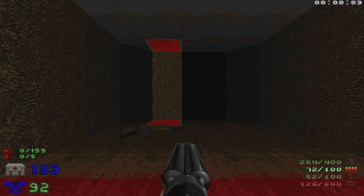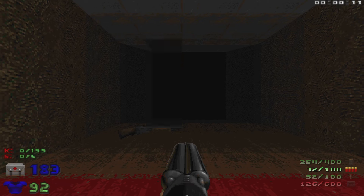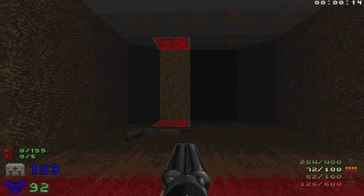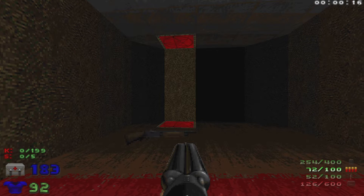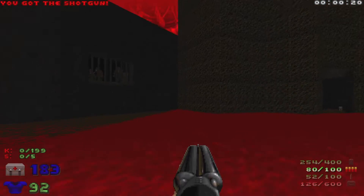Welcome back to my 100% playthrough of Doom 2: The Way Id Did on Ultra Violence. This is Map 25, Dead Sea — 199 kills and five secrets. We're going to start off by going through this teleporter, heading to the main area and dealing with quite a few enemies.